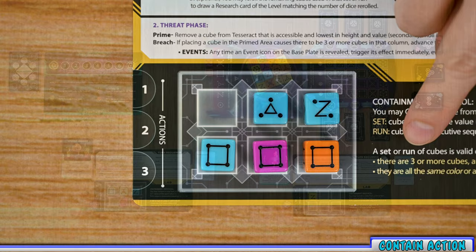There is also an optional rule: with the remaining dice from the set or run you just used, you can choose to re-roll those dice and place them back in your lab. If you do, you also gain a research card of the level equal to the number of dice you re-roll. For example, with two fours remaining, I could keep them or gain a level two research card and re-roll both dice, potentially setting up my next turn. This is one of the only ways to gain new research cards.